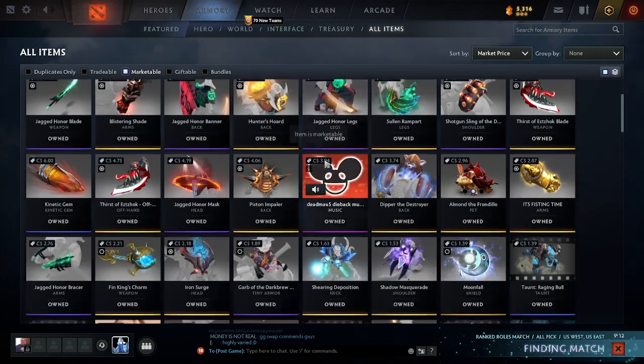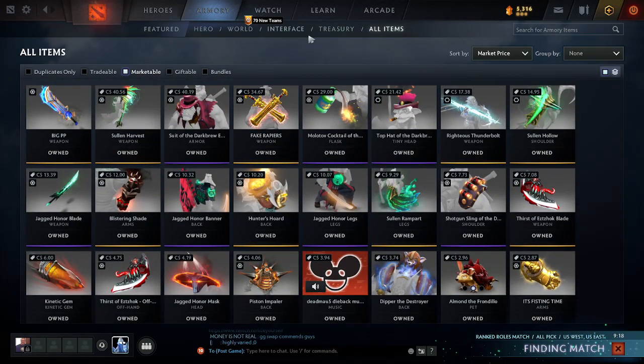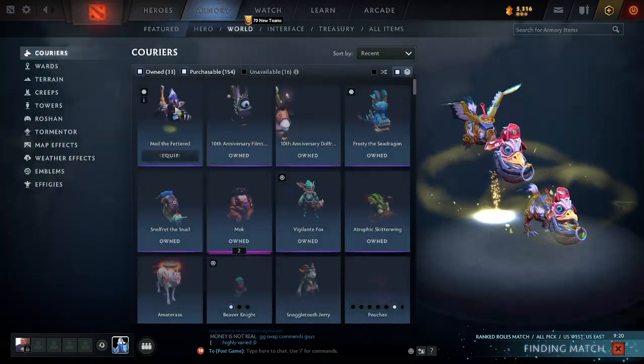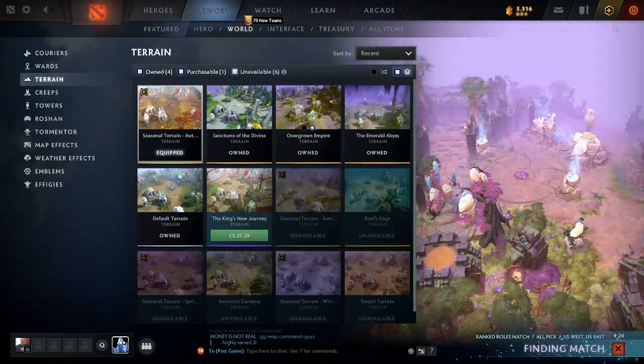You can sort by market price now and it shows you — it's amazing. They should add the trading back interface again. I'm gonna keep saying this until Valve does this: add Immortal Gardens back.